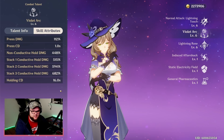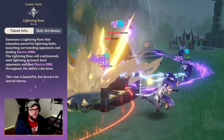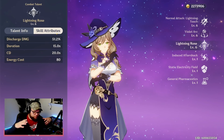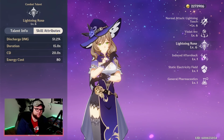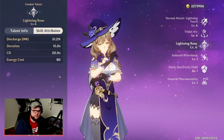Our elemental burst is called Lightning Rose. It summons a lightning rose that unleashes powerful lightning bolts, launching surrounding opponents and dealing electro damage. The Lightning Rose will continuously emit lightning to knock back opponents and deal electro damage throughout the ability's duration. It kind of spawns a big AOE of tons of electric damage, but you do have to have a way to keep people inside of it. The energy cost is a whopping 80, so it's expensive, but work in some energy recharge and we should be okay.